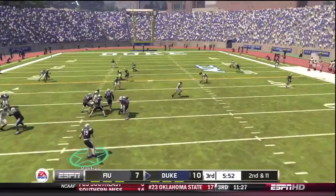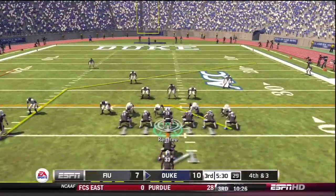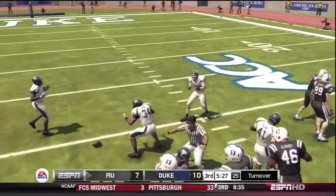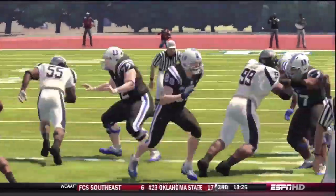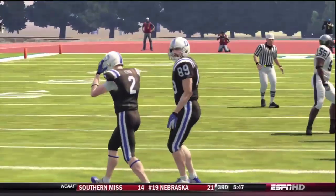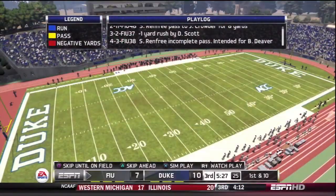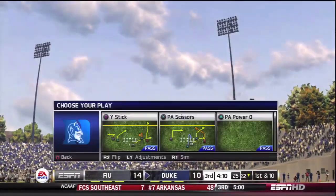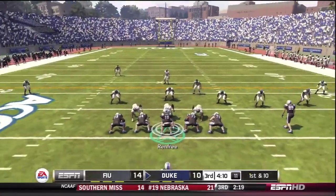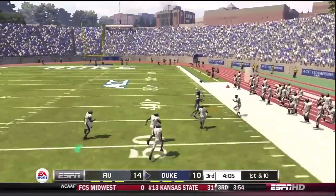Into the third quarter: Renfrey throws to the right side, Crowder makes the catch out of bounds. Third and two doesn't work — fourth and three, they go for it. Pass over the middle — this was a turning point. A tough spot to go for it, but I thought we could get it. We don't. Florida International comes back all the way down and scores, taking the lead. It's 14-10. Maybe we should have punted. Second-guessing is always 20-20.